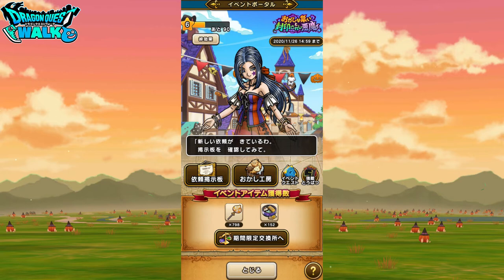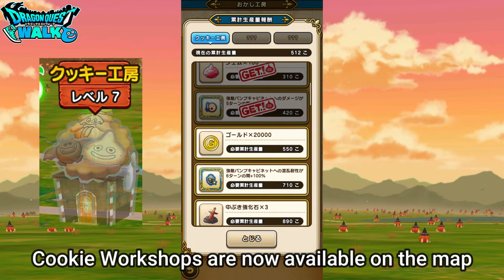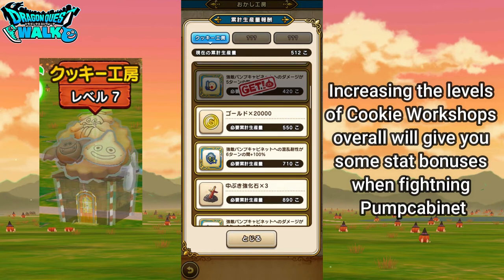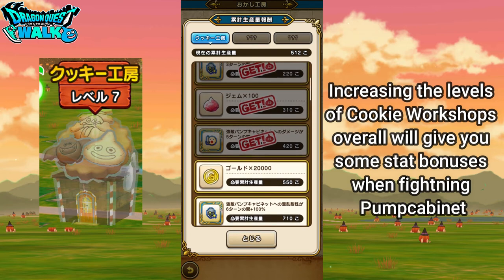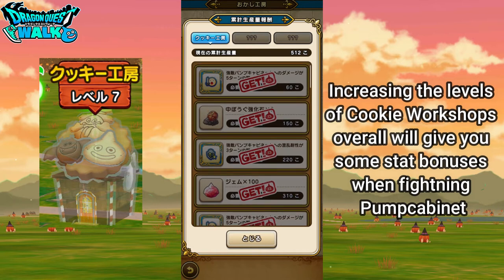For example, this one over here is going to be used for your different types of snack workshops. The snack workshop available right now is the cookie workshop. As you level up the particular cookie workshop, you're going to get certain types of items or bonuses in battle — for example, this actually gives you a damage bonus against the new elite enemy.